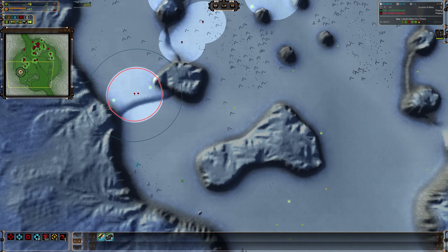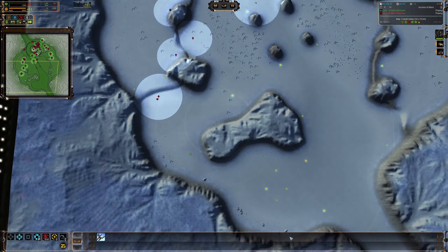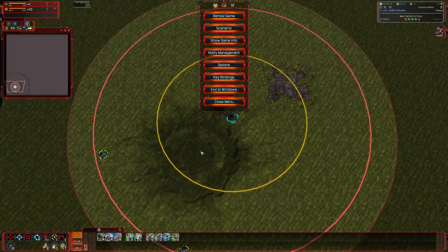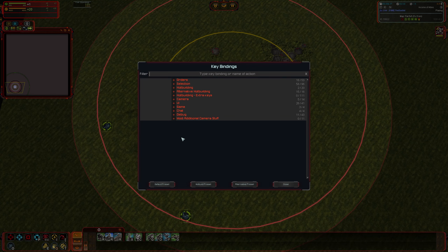Now, how to set up hotkeys — I'll load into the game and walk you through where you can set them up. I recommend loading into a flat map by yourself to set things up and test them out, make sure they are how you like them. It's going to be under Key Bindings within the menu. Loading into Key Bindings, you've got a bunch of different categories to choose from, and you can filter and search to see what things are bound to what.